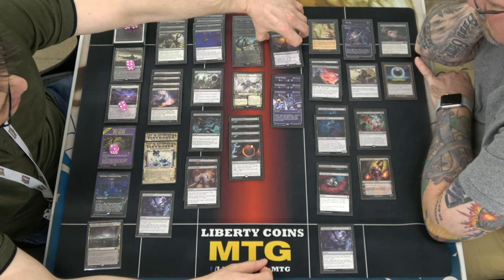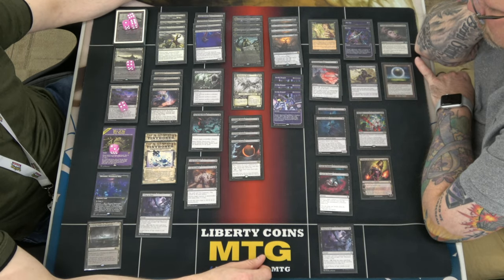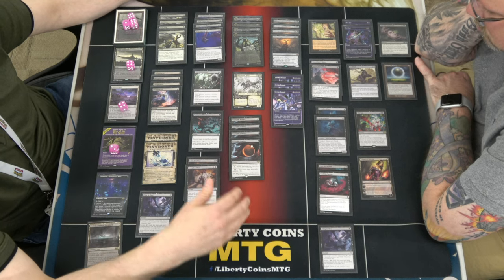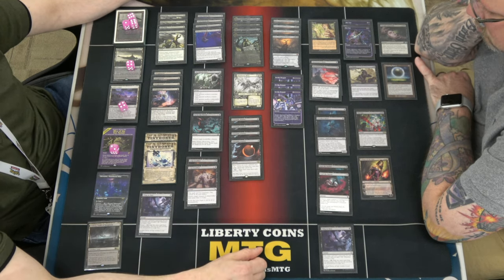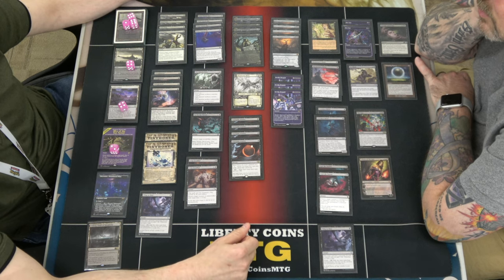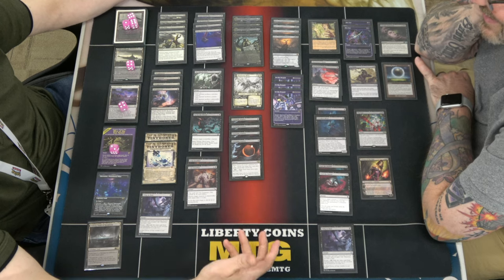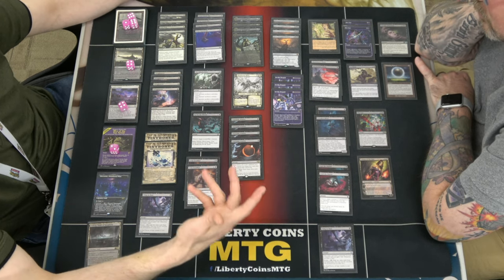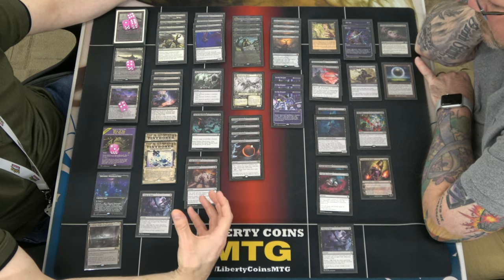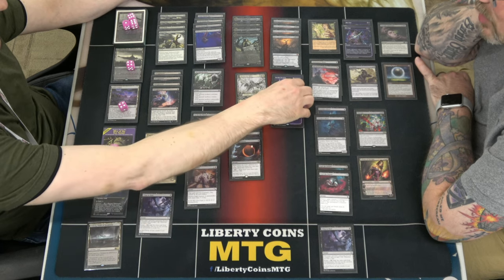The star of the show — the only reason you're playing Mono Black — is Sheoldred. My hot take: Sheoldred is the best four-drop in any kindred deck, whether it's goblins, humans, merfolk, or phyrexia. She is a Phyrexian, after all. Everyone just hates you for playing it, which as a black player or a control player, that's exactly what you want — your opponent to hate. Best Magic is them not playing Magic.